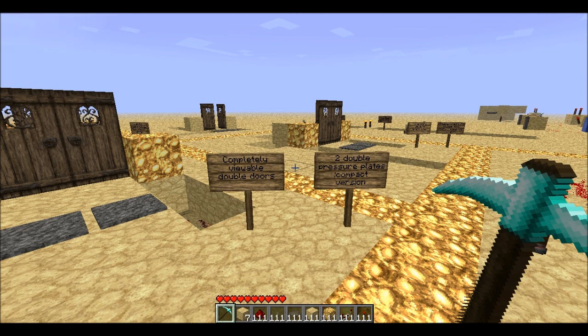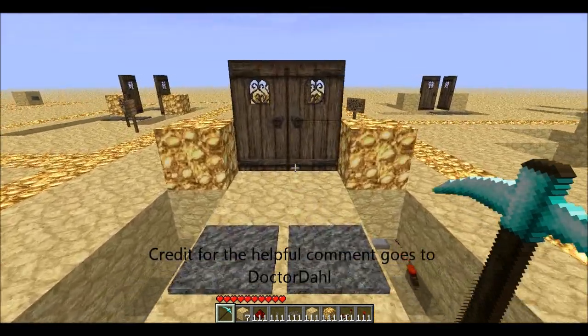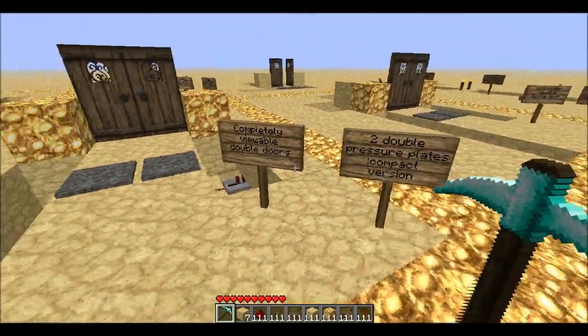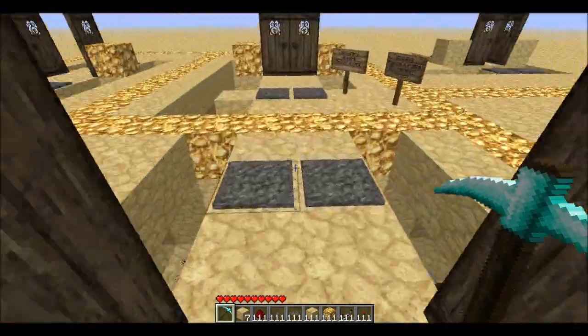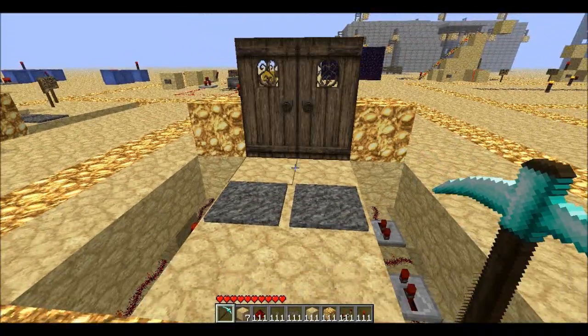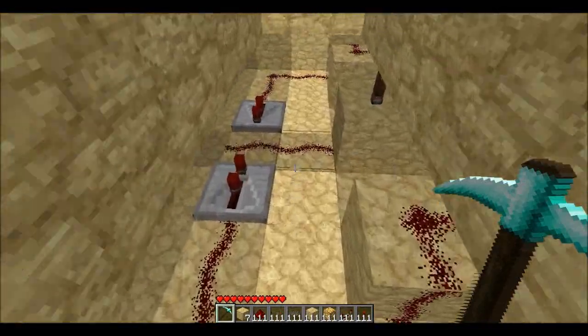Hey everybody, it's Zach here again with another Minecraft video. In one of my previous videos, I had a viewer who gave a great comment saying that the doors opened at different times, and he was completely right. This was on my compact doors video. I've now fixed that, and if you click the doors, they open and close at the exact same time. I'm going to show you this quick little video.